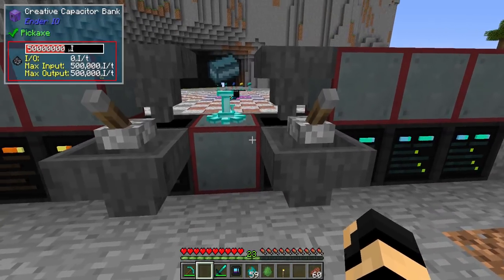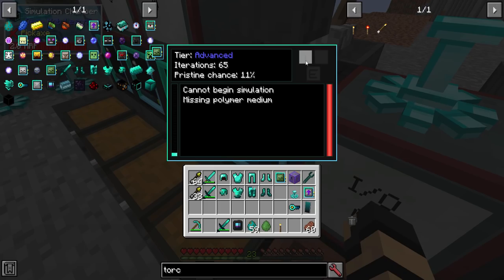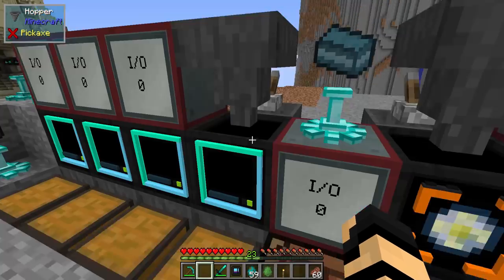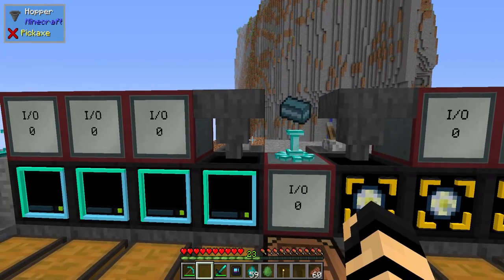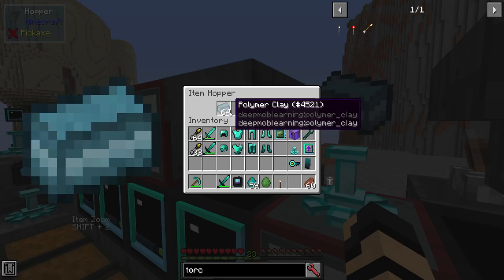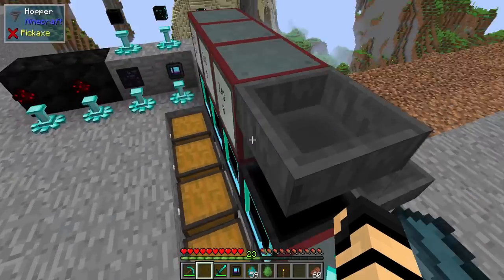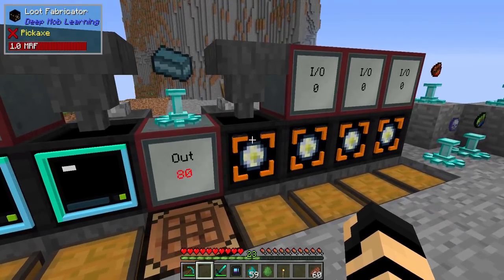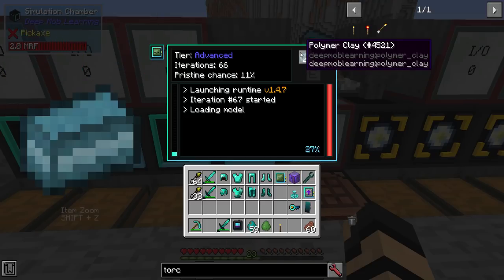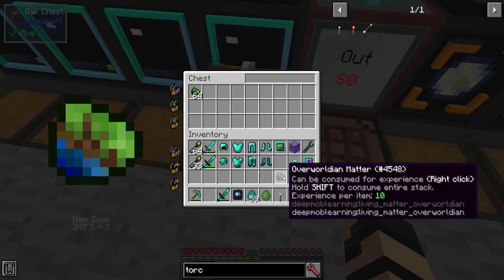To demonstrate: I've got hoppers feeding into the back, which doesn't work, but feeding into the top does. You'll need a power source — the simulation chamber and loot fabricator accept power on all sides. The input item is polymer clay, made as such to give 16 pieces, and this is used to create your overworldian matter — kind of like a UU matter style mod where you transmute items into better ones.